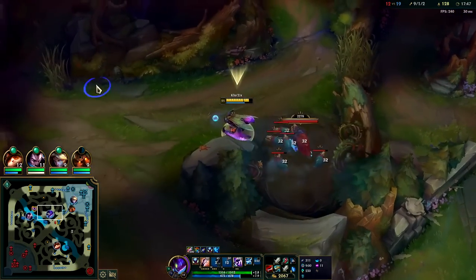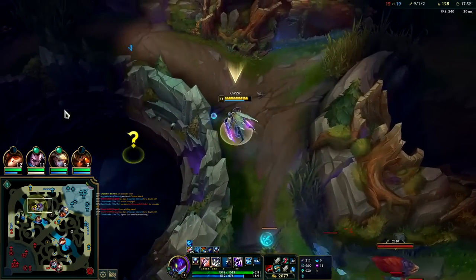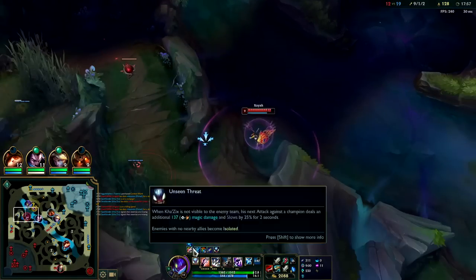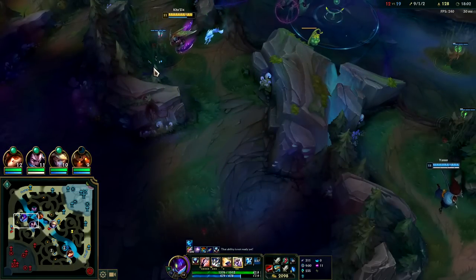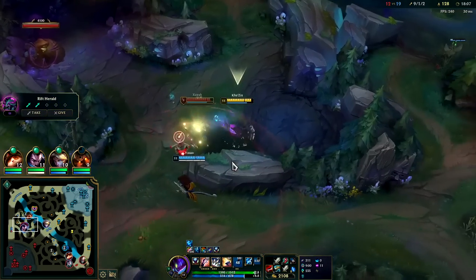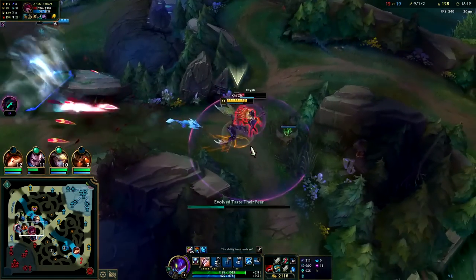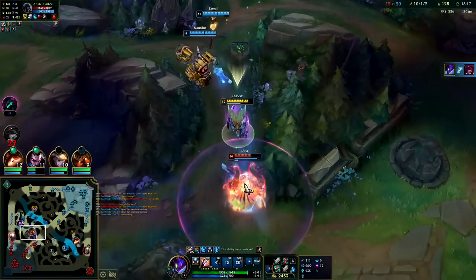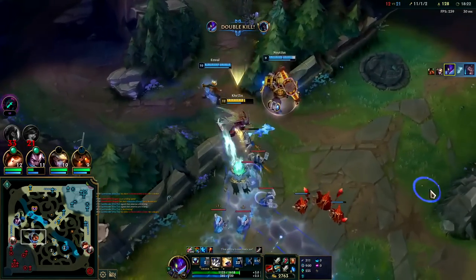I have no clue where this chick went — it kind of annoys me. There she is — Yasuo was just gonna let her go. You're not getting away from me, I don't think. I need to get the auto from my Unseen Threat for the slow — auto into Q — get another jump reset. Q, auto.